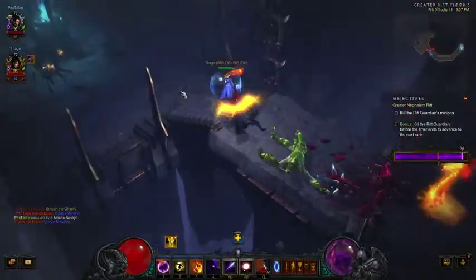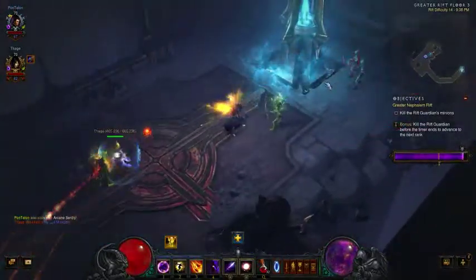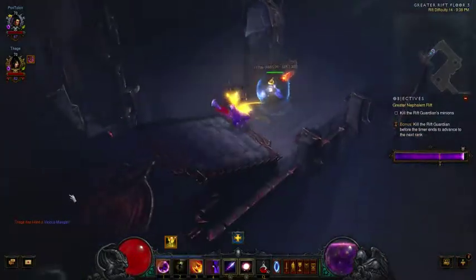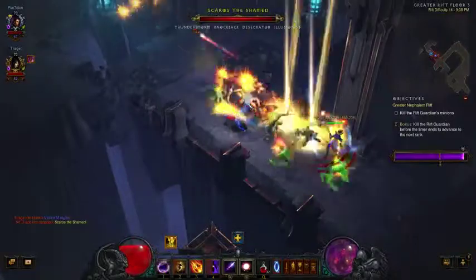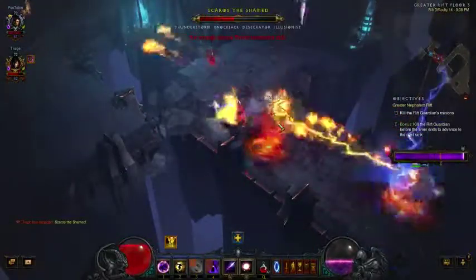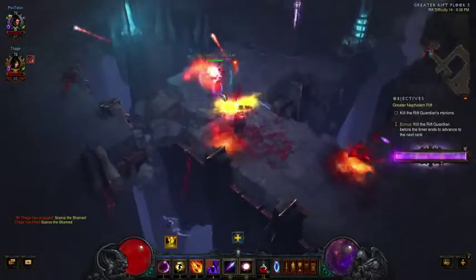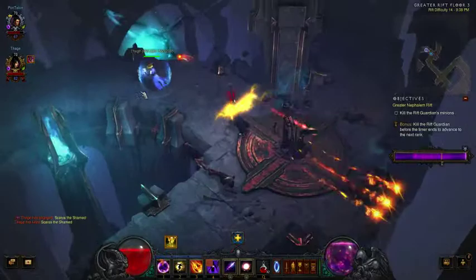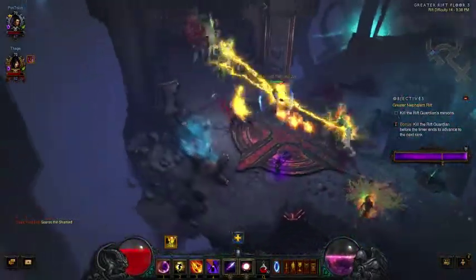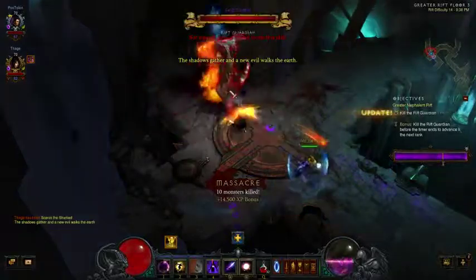In Archon mode I can still hit very hard. Probably my favorite element overall to go as the Wizard is actually Lightning. If you go all lightning, the passive has a chance to stun, and you get a lot of stuns — which is pretty fun.